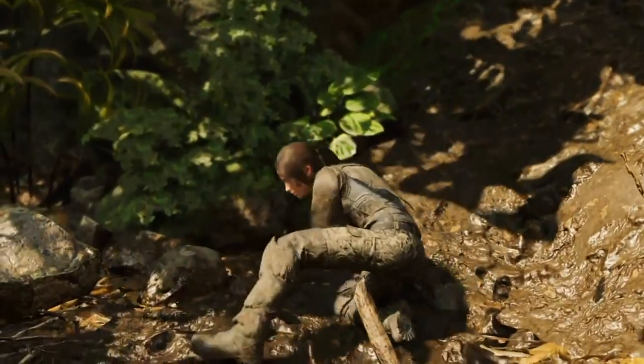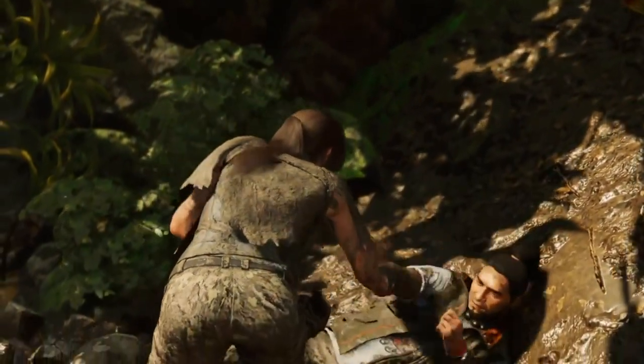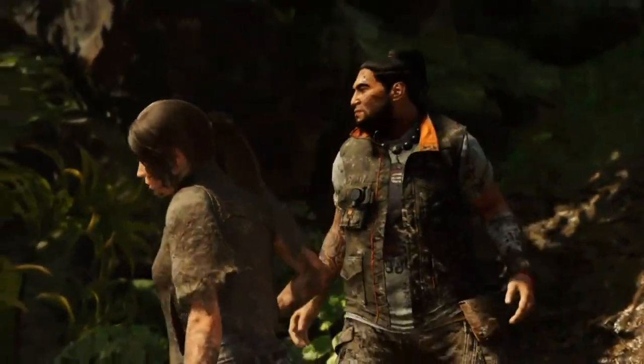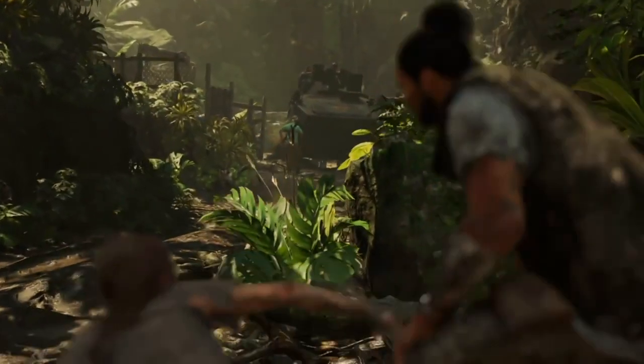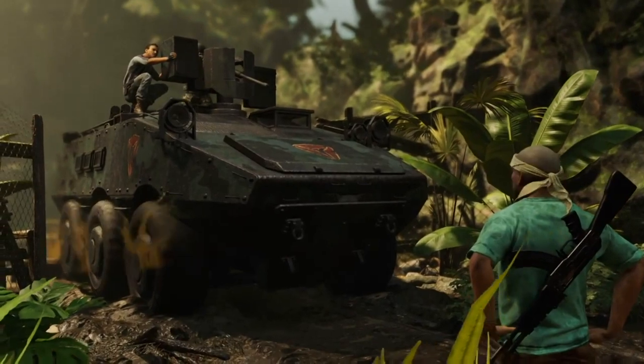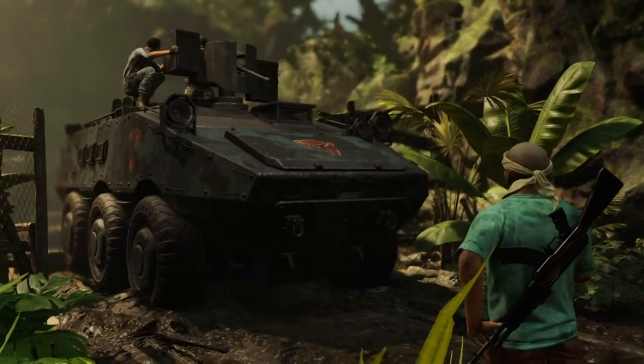Hey guys, it's Neil from the Schoolbusters. What I'm going to do today is show you how to unlock the First Blood trophy in Shadow of the Tomb Raider. What you need to do is perform a stealth takedown from a mud-covered wall, so if you take this scene for example in the campaign...